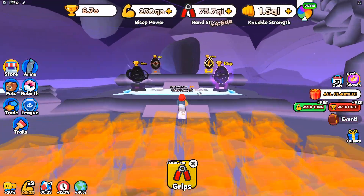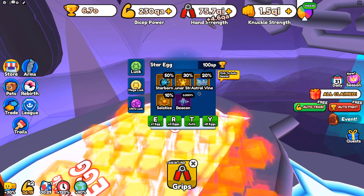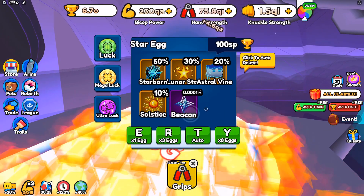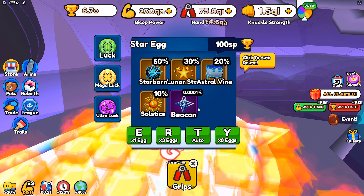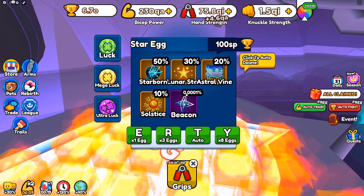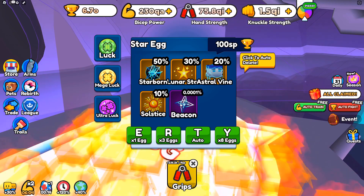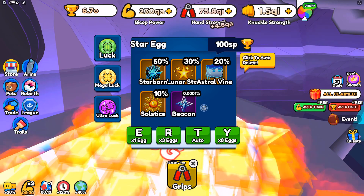Before we get to the enemies, let's go take a look at the reward. The most valuable egg here costs 100 SP per hatching. We're only interested in the big one — this is Beacon — and it has a 0.0001% chance, which I believe is a 1 in a million chance. So pretty tough to get the Beacon.